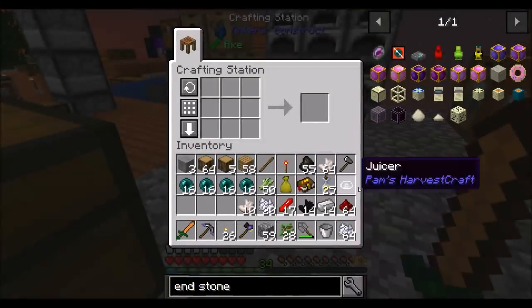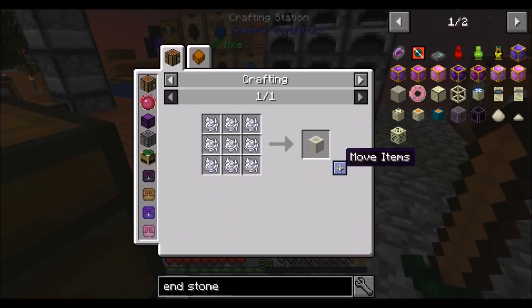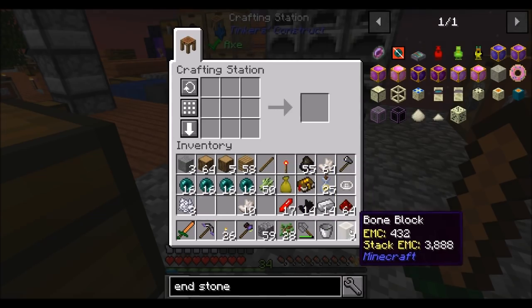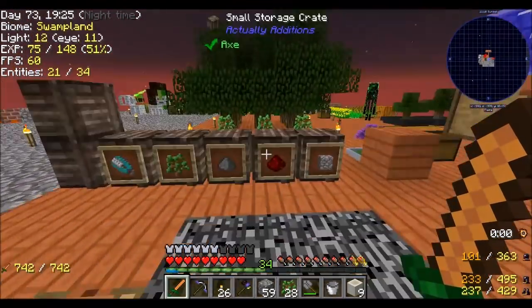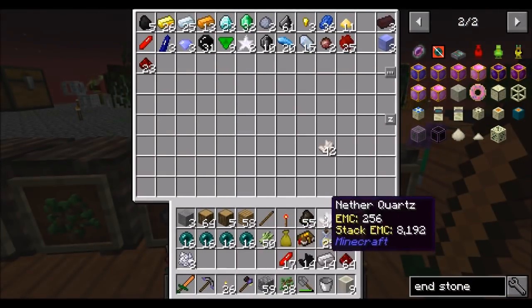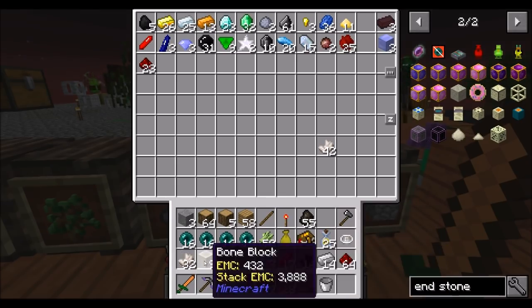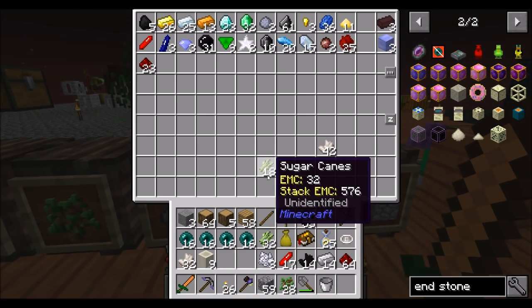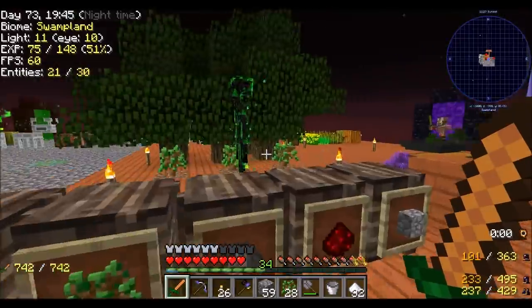Let's get started on making some of this stuff. You're going to want bone blocks — that's 4. So ultimately we're going to want 64 of these, 64 of these, 32 nether quartz, and also 32 sugar. Speaking of needing more enderpearls — I should look at getting luck on my weapons.